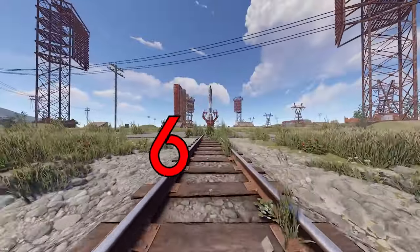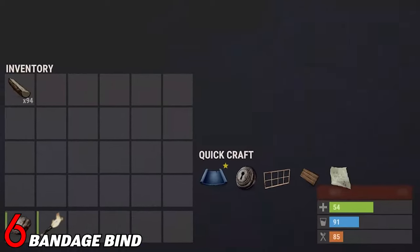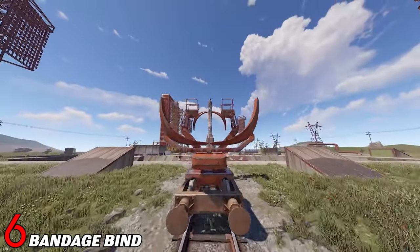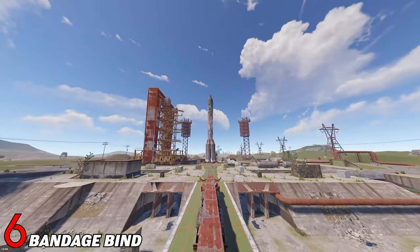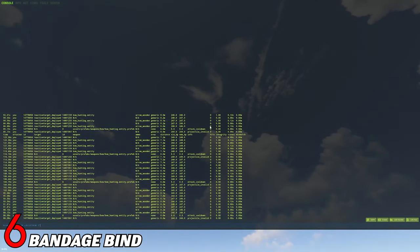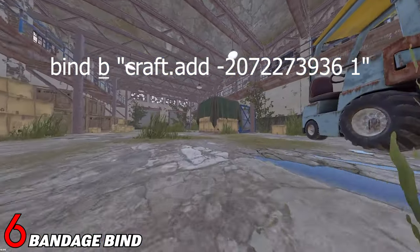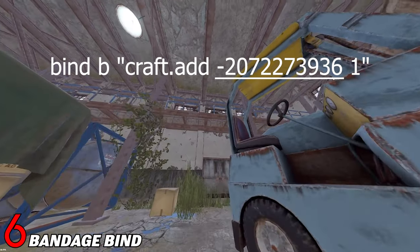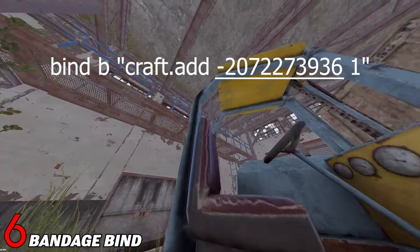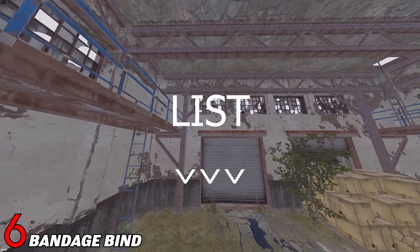For number 6 we're going to get into some keybinds — specifically quick crafting. For this trick we're going to completely skip the crafting menu and simply craft by pressing a button. To do this, all you have to do is open your F1 console and type this command. This means that if you press B, it will craft one single bandage. You can change the button and the quantity to whatever you want. This ID here is the in-game ID for the bandage, but you can change this to any item ID in the whole game. I'll put a list of all items and their IDs in the description.